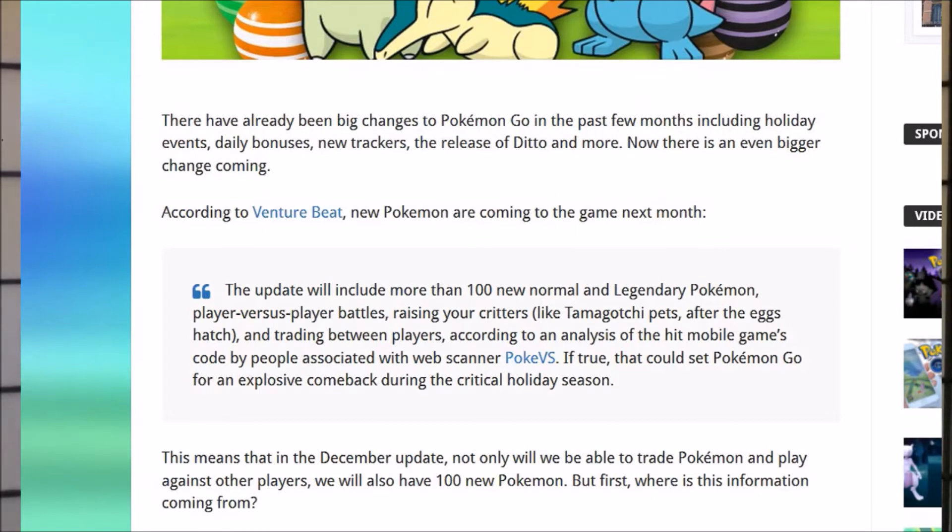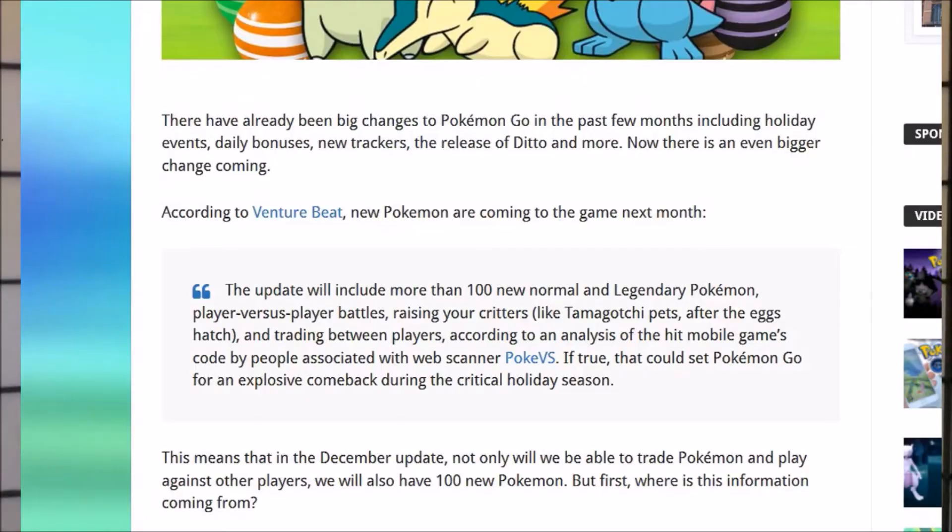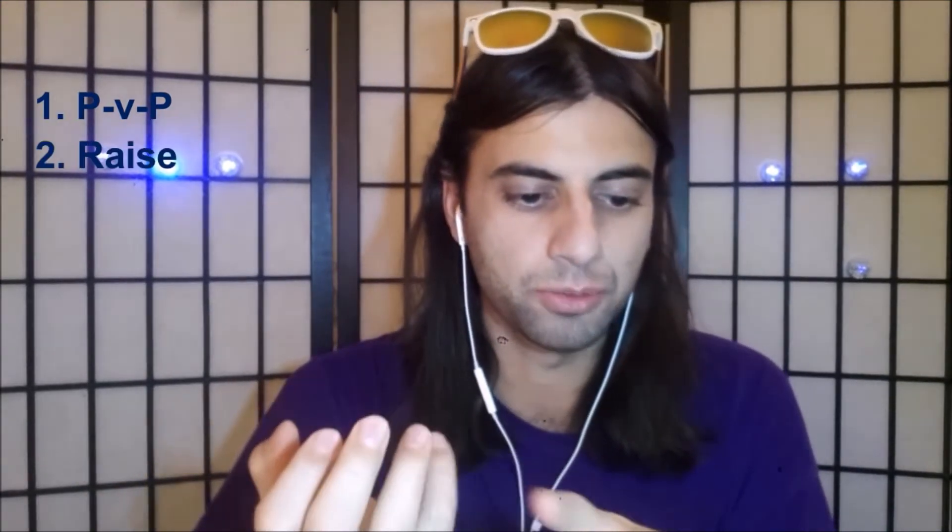I'm gonna go back to Pokemon Go Association — this is what they're saying: the update will include more than 100 new normal and legendary Pokemon, player versus player battles, raising your Pokemon like Tamagotchi pets — if you remember those little things you had — and trading between players, according to analysis of the hit mobile game's code by people associated with a web scanner. If true, this could get Pokemon Go back for an explosive comeback.